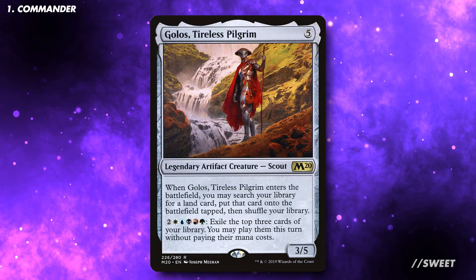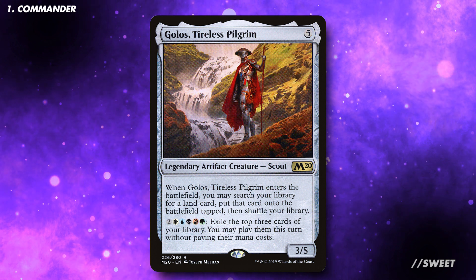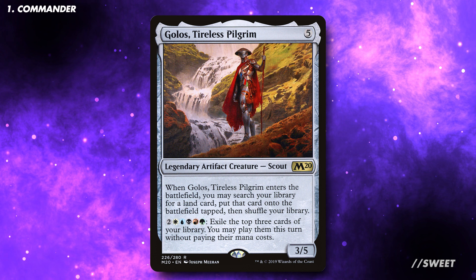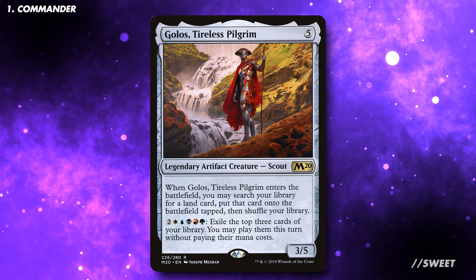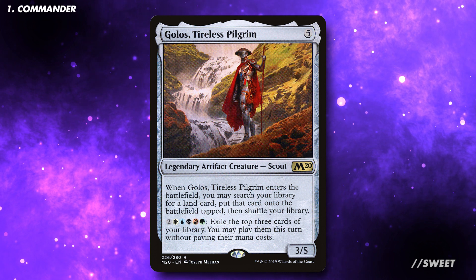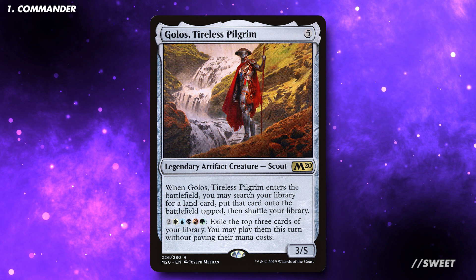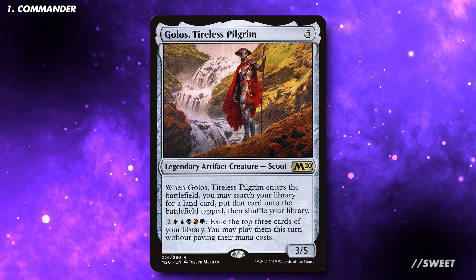The commander of this deck is Golas, Tireless Pilgrim. Golas costs 5 generic mana and is a 3/5 legendary artifact creature scout. When it enters the battlefield, you may search a library for a land card and put that card onto the battlefield tapped, then shuffle your library. It also has an activated ability: exile the top 3 cards of your library, and you may play them this turn without paying their mana costs.